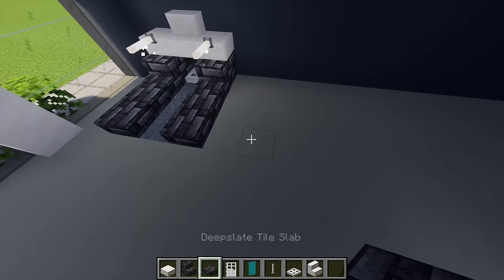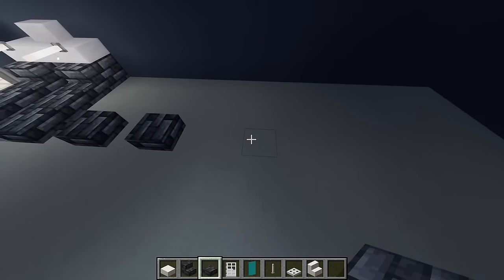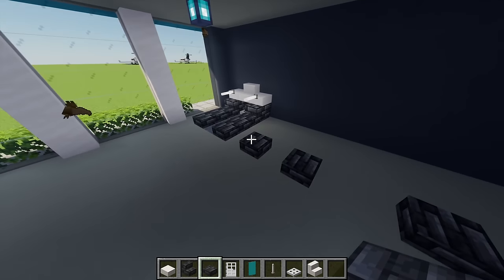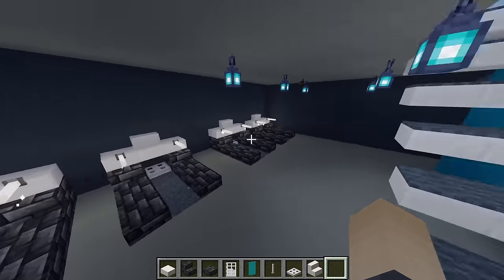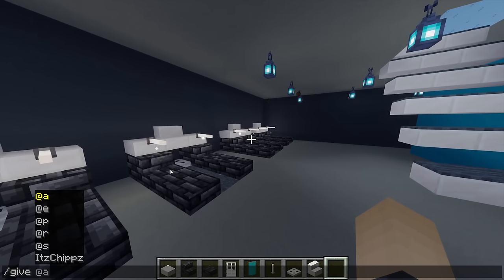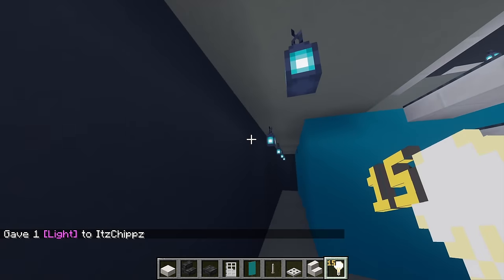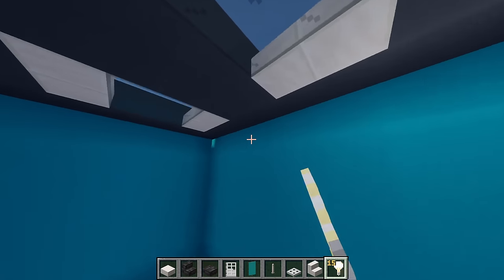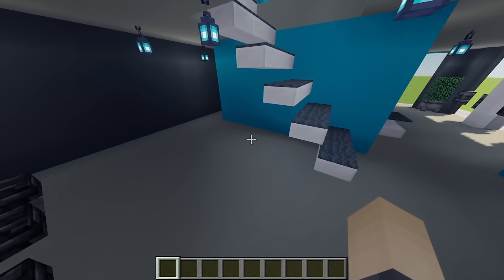Repeat this treadmill design another four times. Leave a gap, then the next one starts there; leave a gap of two in between, then another two, leave a gap, another two. By doing that you should end up with something that looks like this. If you want a little more light, you can place light blocks around the edges to brighten things up.